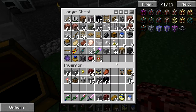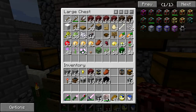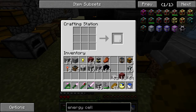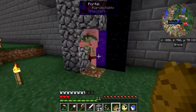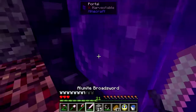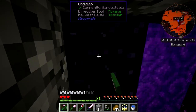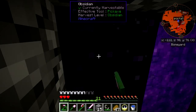Got a flint and steel around somewhere — there we go. And while I'm here, let's make some slabs. That could take a while to break while flying, but I don't trust not flying in this particular area.